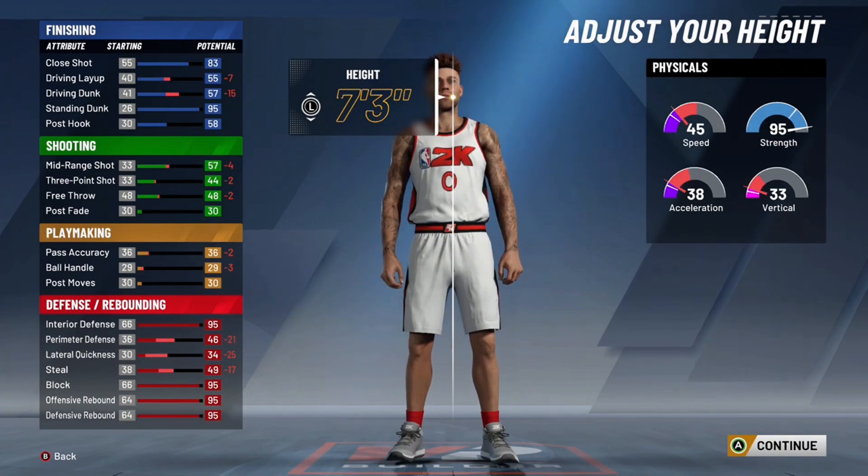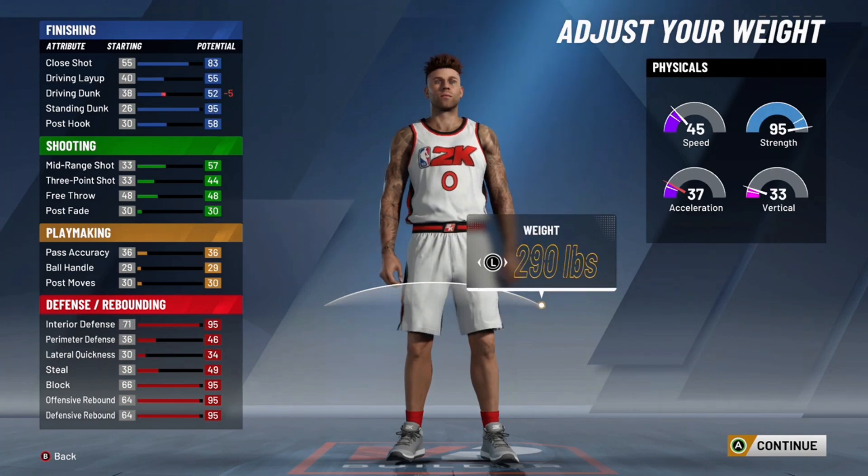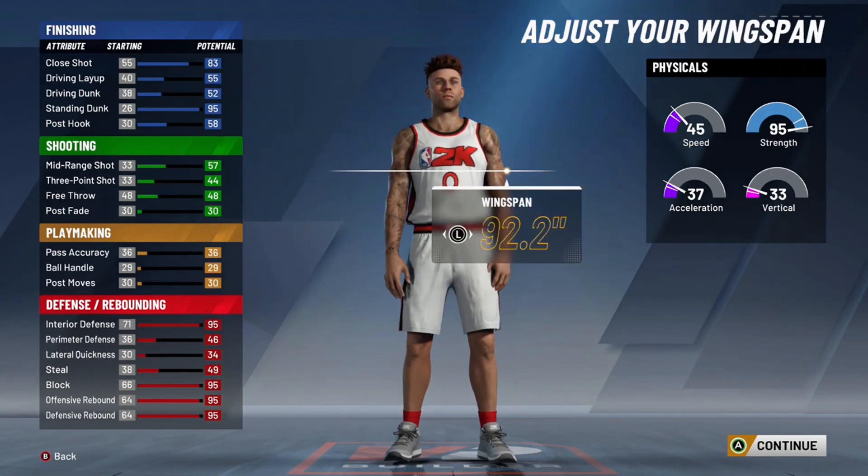At 7'3", when y'all see all this red popping up on your screen, does that not give you a little hint that this build isn't really all that good? A quick glimpse at all the physicals: 45 speed, 38 acceleration, 33 vertical, 34 lateral quickness, and on top of that we still haven't even done the weight yet. You already have 95 strength and 95 into your defense. Some people still max out the weight and it doesn't really affect much — it doesn't even affect your acceleration or vert because it's already so low.